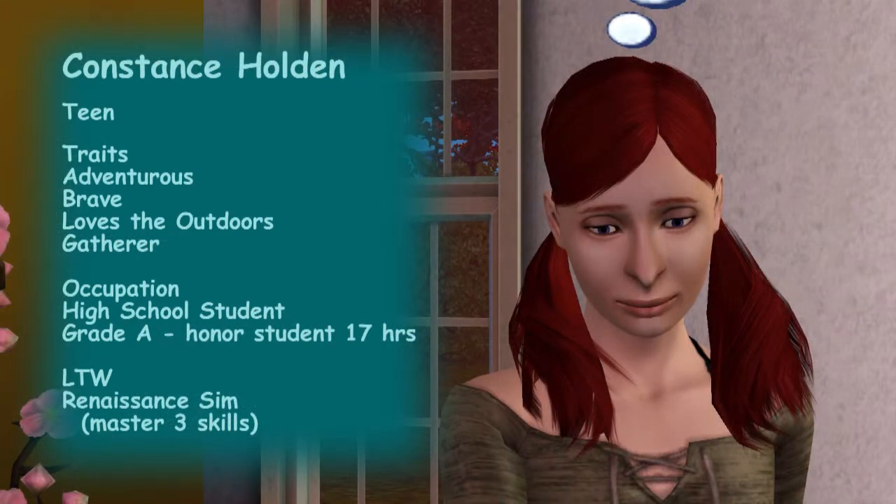Constance's traits are adventurous, brave, loves the outdoors, and gatherer. She's on the honor roll and has a little wait ahead. She wants to be a renaissance sim — mastering three skills — but so far only has two. She's at level 8 in fishing and her writing is at level 3 from reading books as a toddler, so she's got a way to go before achieving her lifetime wish.